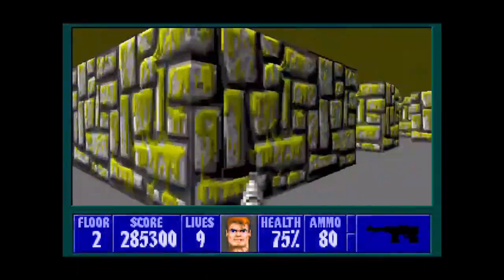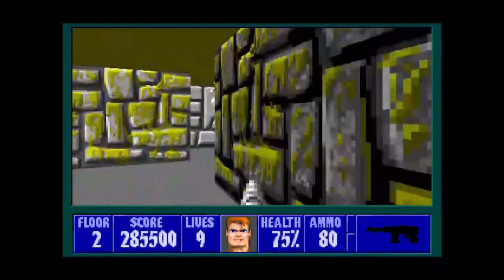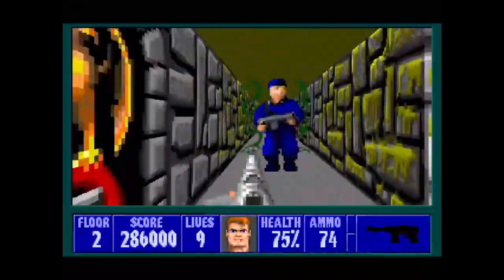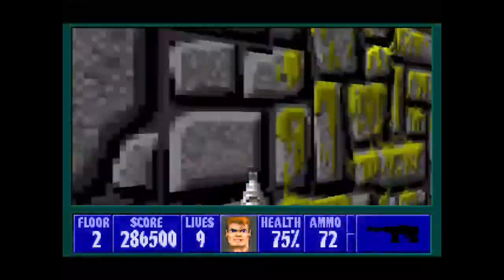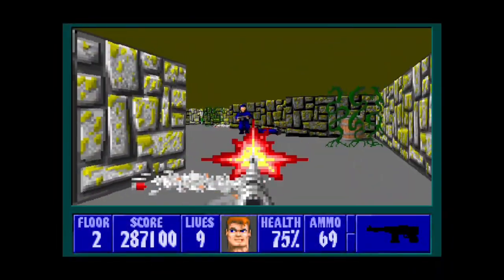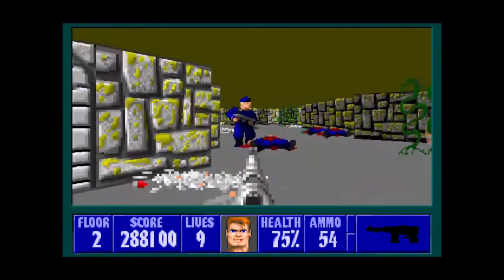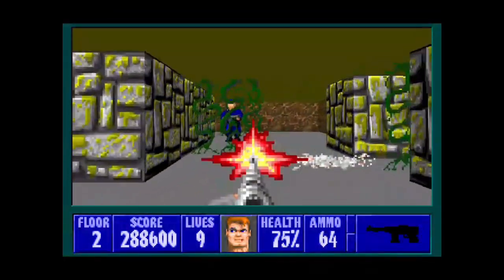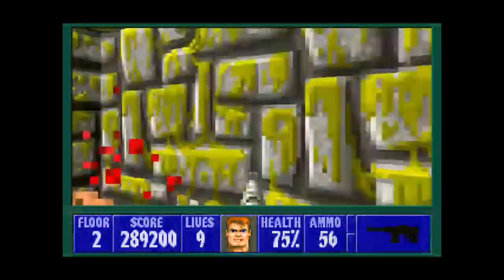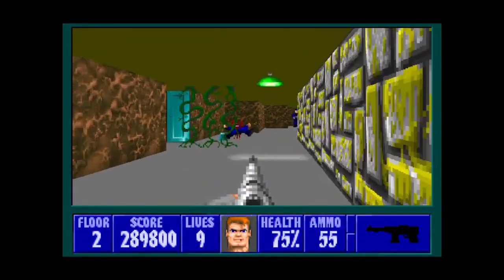There's a secret on each of those three islands — the third island is there — and each of them takes you to a cross. They're not marked so they might be pretty easy to miss. In here we have an SS. We'll go down this corridor and find that SS. Back there was a locked door that requires a silver key — that will take us to the exit. In here you gotta be careful because it's pretty open and there's four SS.